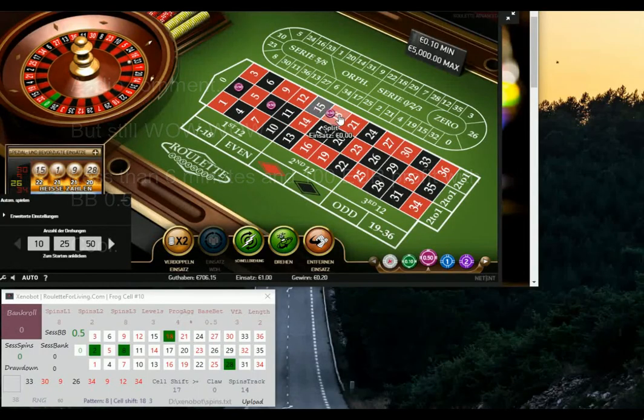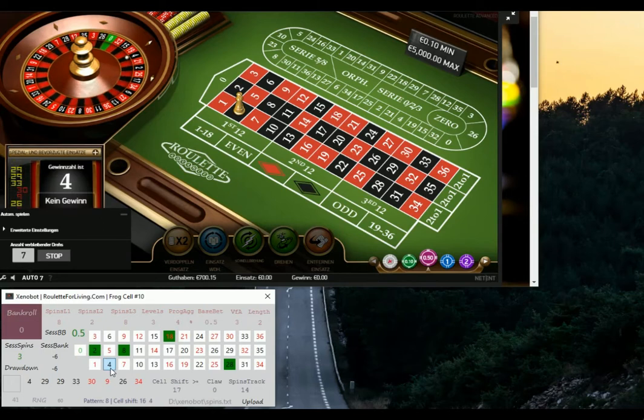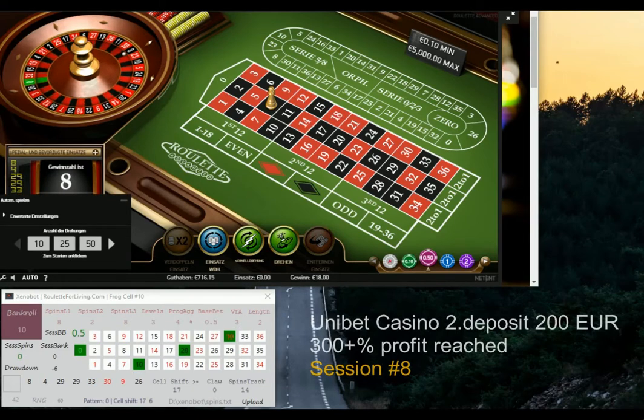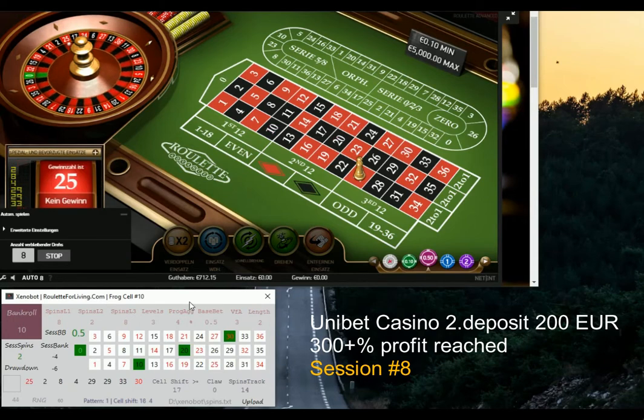It's going pretty well and even I myself cannot believe how easy it was. I'm reaching 300% profit from my original second deposit of 200 euro. It's unbelievable how this money management setup and my fine-tuned prediction in Xenobot is providing great, reliable results. I'm not even afraid to play with a 50 cents base bet with my bankroll of 700.